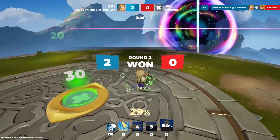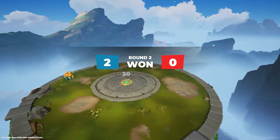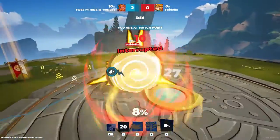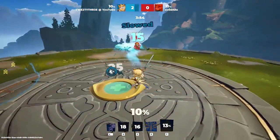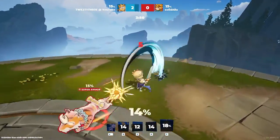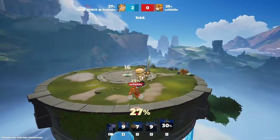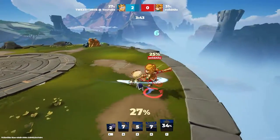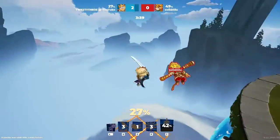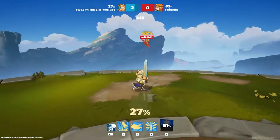I thought he would have his bird form but he must have used it. Dashed — nice interrupt, also with some damage. Nice dash again. I was a bit slow out there. Nice counter damage, spike down. That's a great combo.